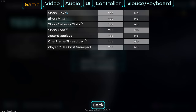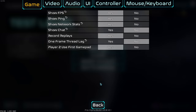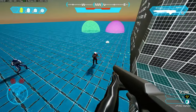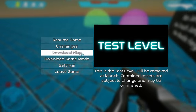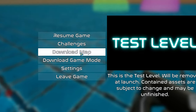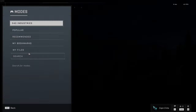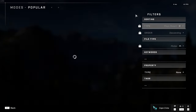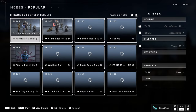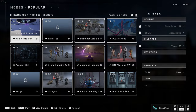I also added an option for settings to have default values, so if you change a setting but forget what the default was, you can now reset it. The last UI change I made was a save game mode button. When in matches, you'll be able to click these buttons to download the map and/or game mode so you don't have to go fishing for it later. I got the download game mode button working, and I will get the download map button working when I work on the creative mode.